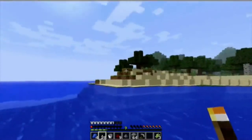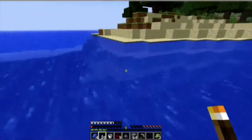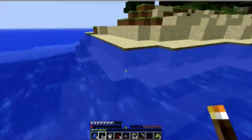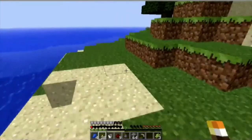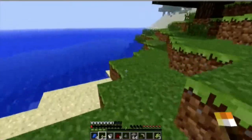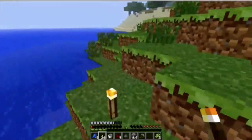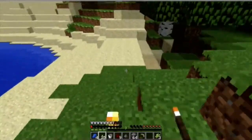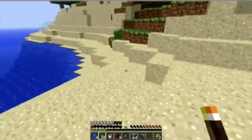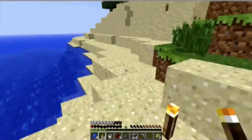I found a desert somewhere over there, but a desert is not the place where you want to go yet. I will go through it to see if there is a plain anywhere nearby. If there is a desert, then there must be a plain nearby. That way you can settle in a nice flat area and have a lot of animals.